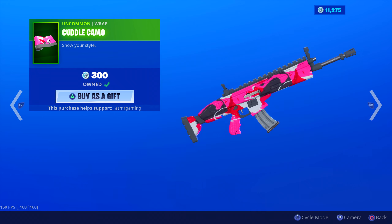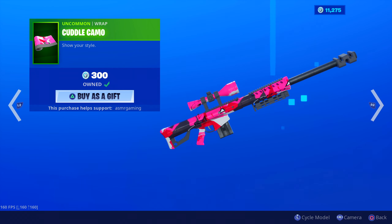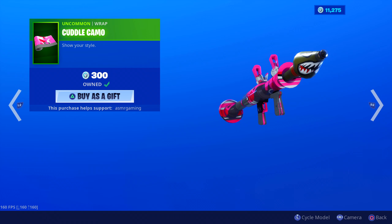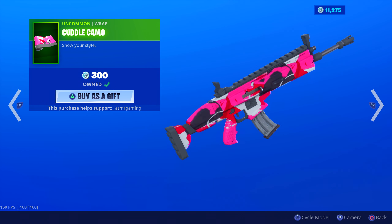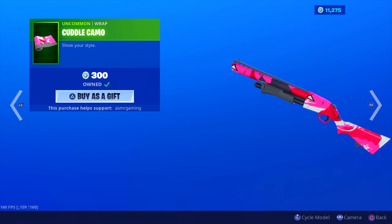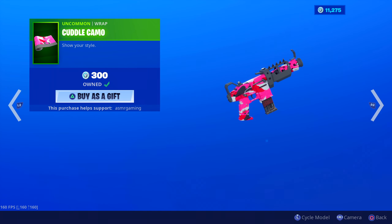Cuddle Camo - I also own. Show your style. This is a nice one, kind of like a mixture of colors. You have pink, red, black, and white - all just mixed together. But it looks really stylish for some reason. That looks nice, I think. Even on the shotgun - the shotgun always looks great with anything.